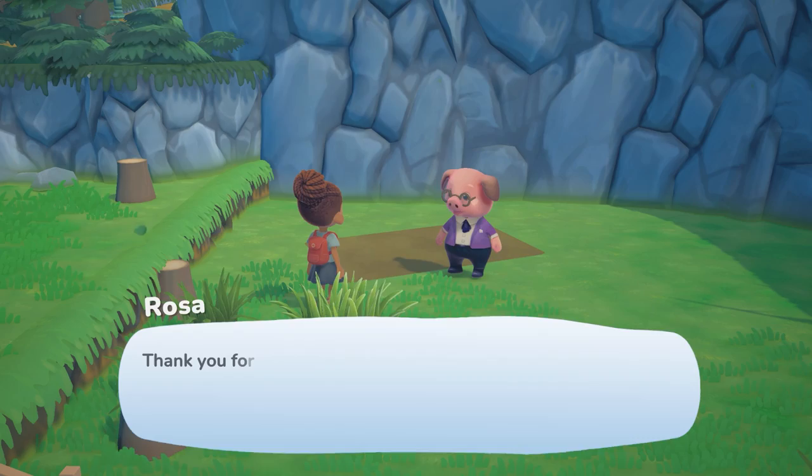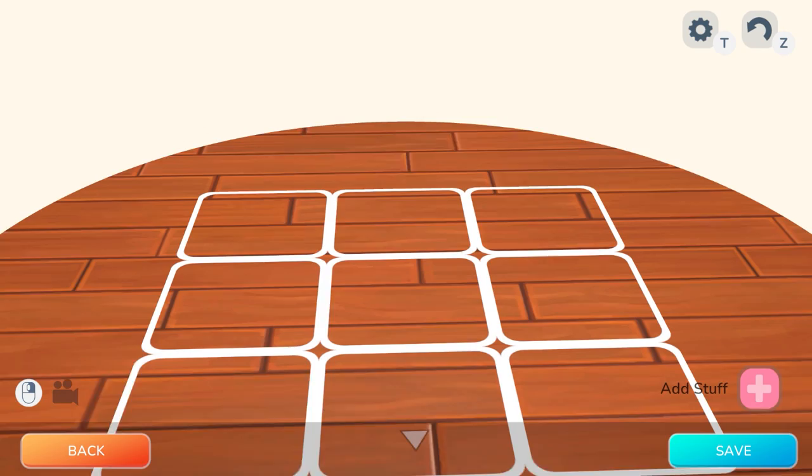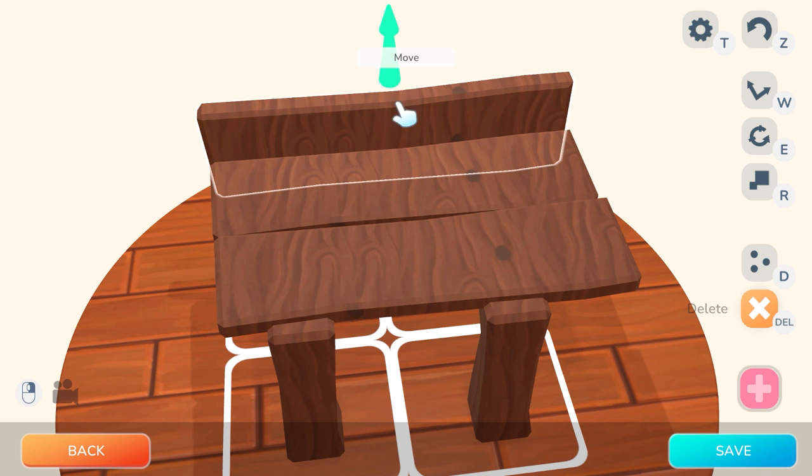The selling point of this game is the amount of things that you can create and have fun with. After you get a blueprint for, let's say, a bed, you can make a bed however you want it to be. You can use different pieces, decorations, fabric dye, paint, and more — and the sky is really the limit here.